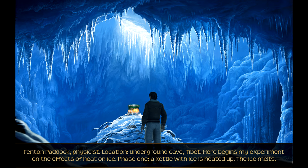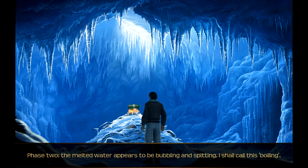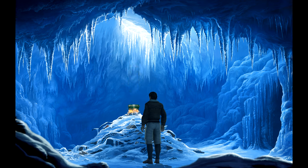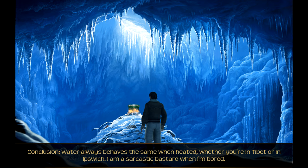Fenton Paddock, physicist. Location: underground cave, Tibet. Here begins my experiment on the effects of heat on ice. Phase one: a kettle with ice is heated up, the ice melts. Phase two: the melted water appears to be bubbling and spitting - I shall call this 'boiling.' Phase three: liftoff - steam is shooting out of the hole in the lid. Conclusion: water always behaves the same when heated, whether you're in Tibet or in Ipswich. I am a sarcastic bastard when I'm bored.